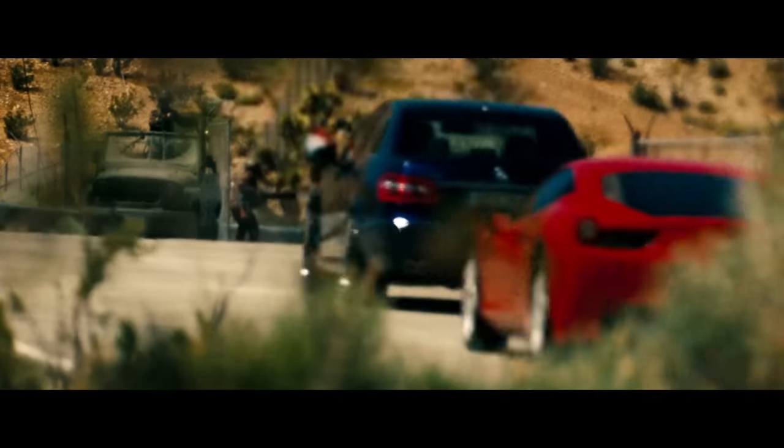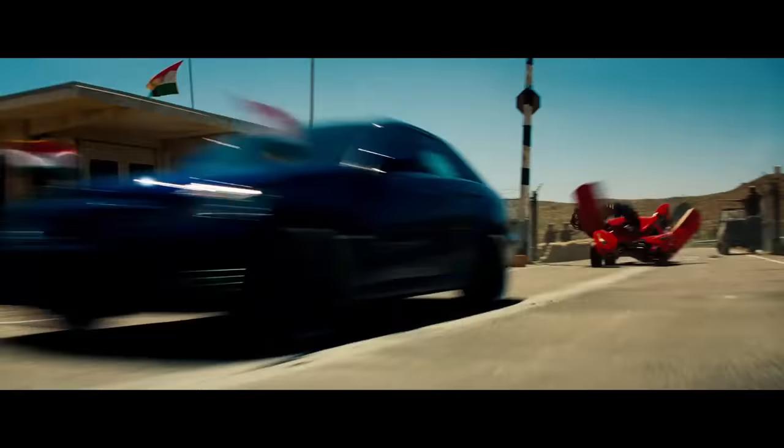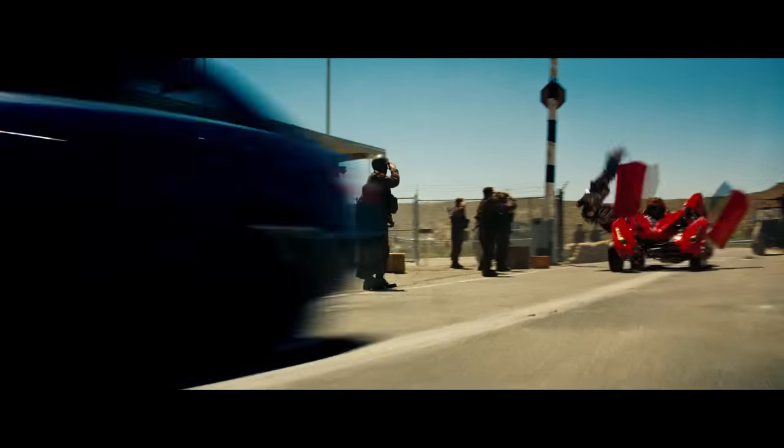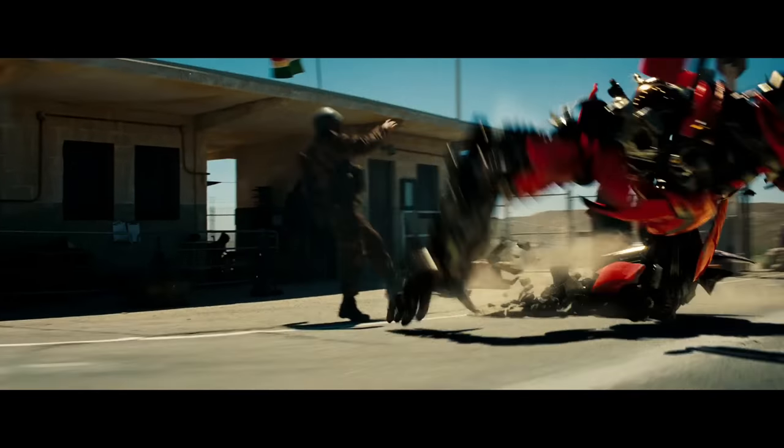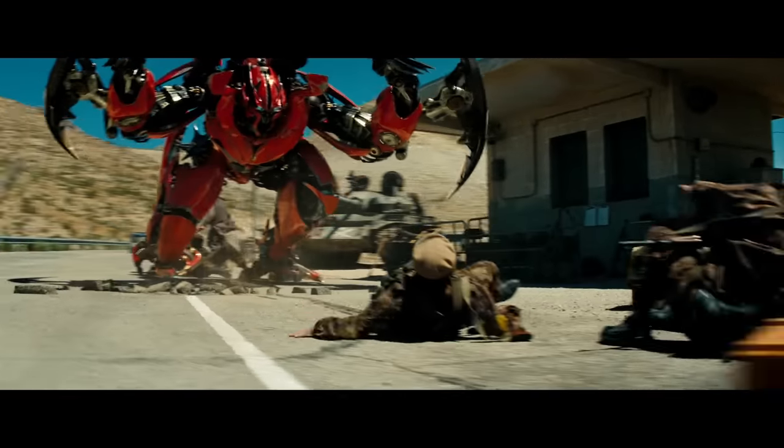Number 5. When the Autobots take out an illegal nuclear weapon site in the Middle East, Mirage — also known as Dino — transforms, causing a soldier to fall back. But if you slow this scene down frame by frame, we can see that he actually smacks the soldier in the head, causing a good chunk of blood to come out. Somehow he would survive, since we see him crawling backwards under Dino.